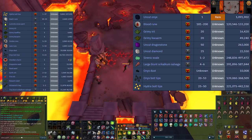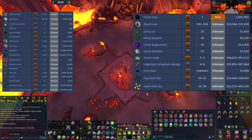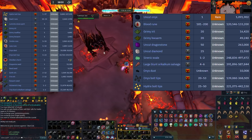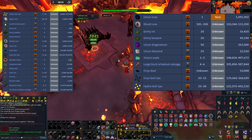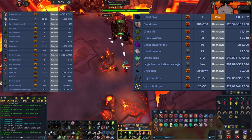Jad has a higher chance of dropping items from the elite table on the right, which includes the uncut Onyx. You are going to be making most of the money from the large blunted or calcum salvage, making around 400k to 600k if you get that drop. The Onyx bolt tips and hydric bolt tips are both really great drops as well. The Onyx dust is a pretty good drop since it drops quite a lot.